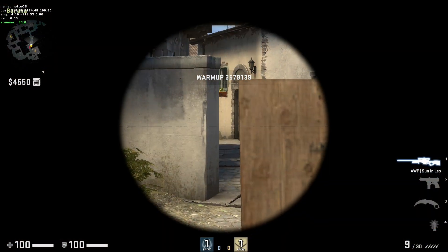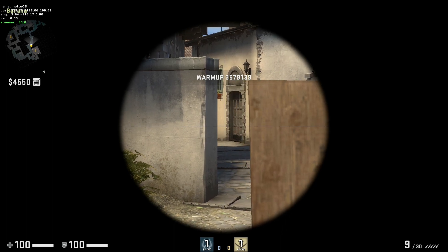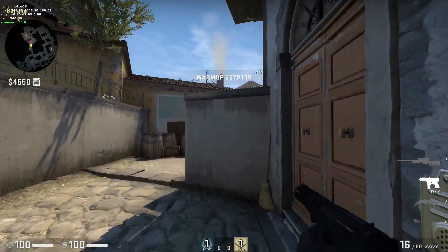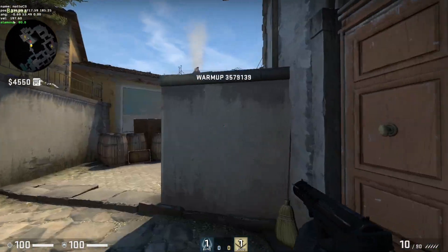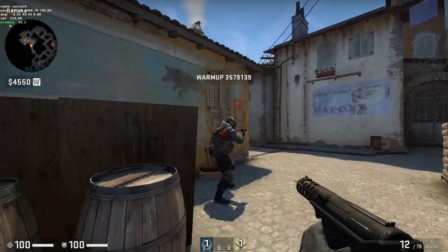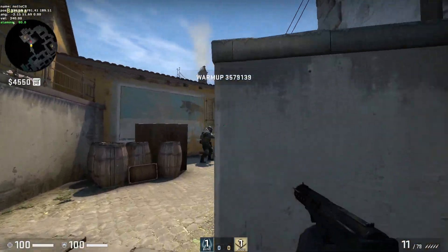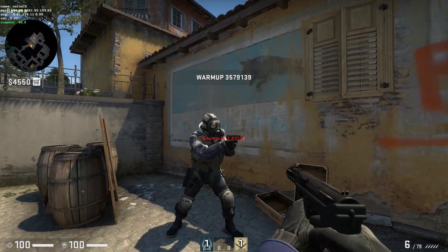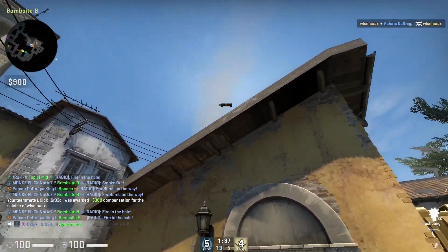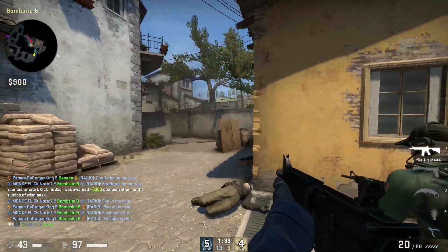The sixth one is close peeking. Not the most common way of peeking and definitely not the best, but in some situations it's good to peek like this. For example, if you are on an eco and rushing B on Inferno, you know where an enemy will play based on previous experiences and you can surprise him by peeking close and probably kill him. Usually you want to peek as far away as possible from the wall so you can see the enemy before he sees you.